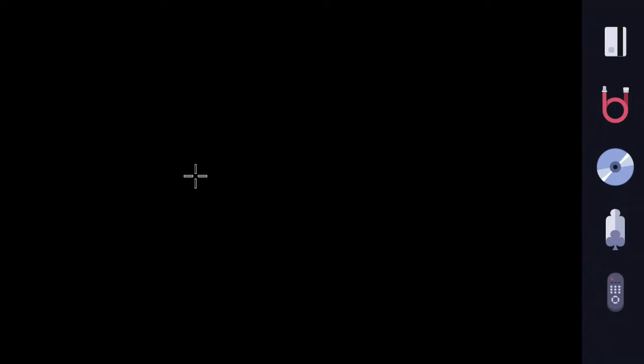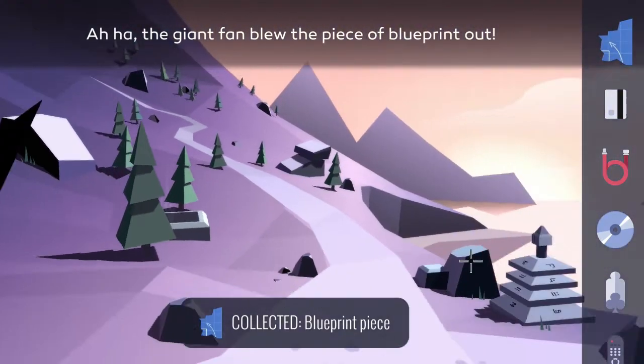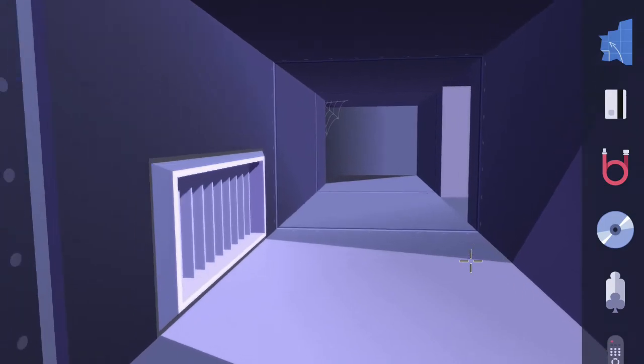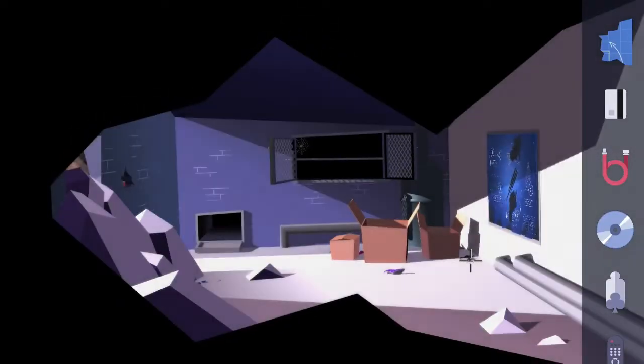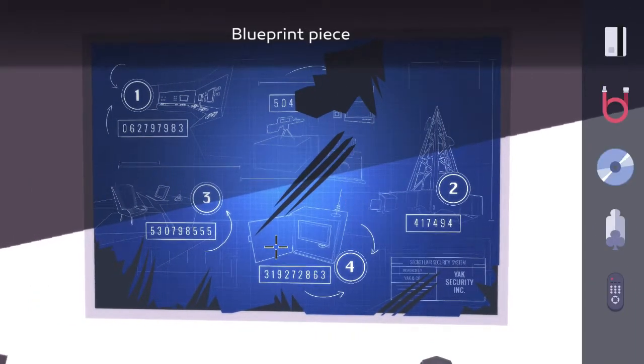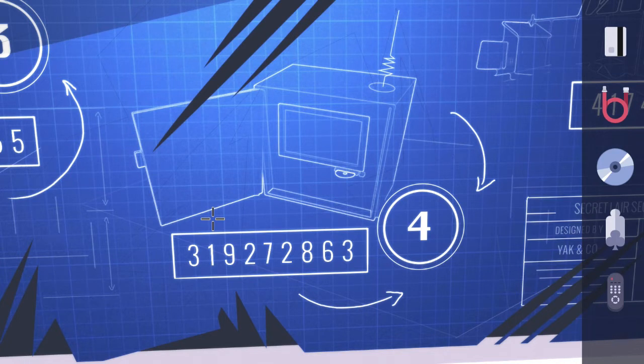Go through the door across the room, interact with the stairs on the left hand side, and there's the blueprint on the ground by the vent — pick it up. Head back inside all the way to the room that we started in. Interact with the blueprint on the wall, place the blueprint piece, and make a note of the code that appears for security level four. Once again this is going to be different for you — make sure you're noting down what you see on your screen, not what's showing in the video.